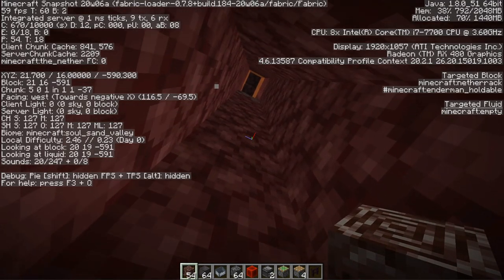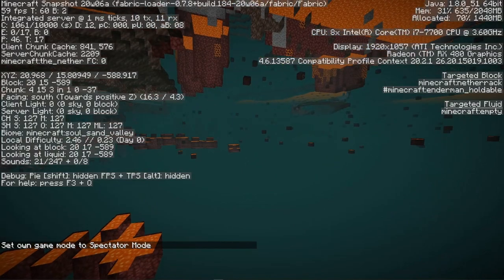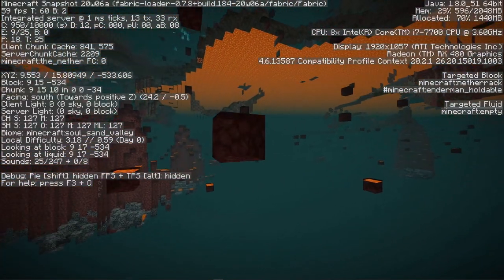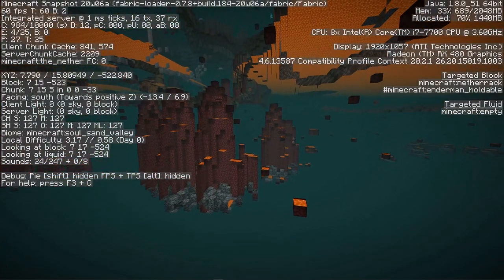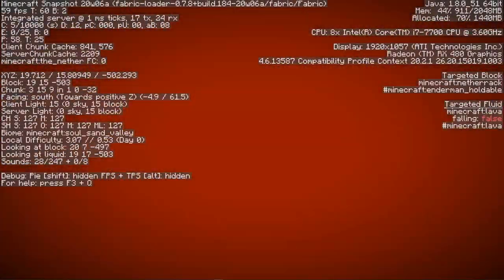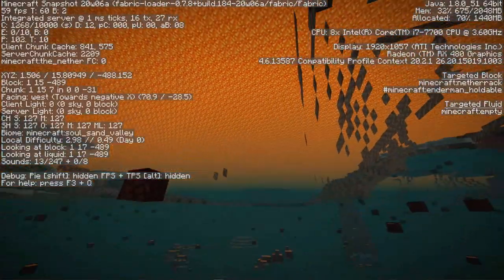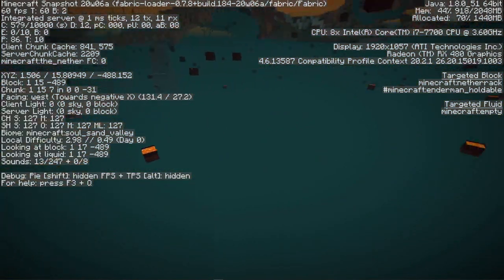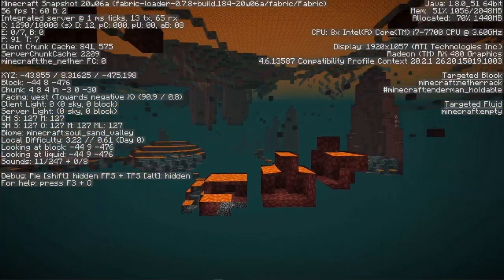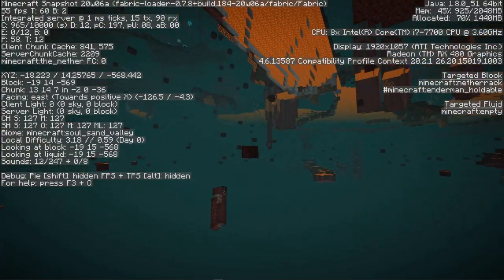If you want to use explosives to clear a big area, you'll uncover the most Netherite by clearing from Y level 17 outwards. But there's a downside to being this low — there is a lot of lava. Look how many lava pockets there are. Not only are these small pockets annoying, but if you keep moving forward you run into lava ravines, which are extremely full of lava. You can also pierce up into large lava lakes, which would completely cover up anything you're trying to find. There's no lava sponge to clear all this, so you don't want to do long-term Netherite mining down here.